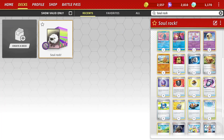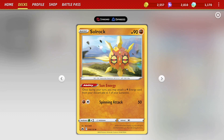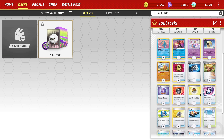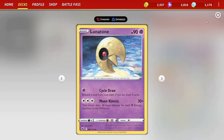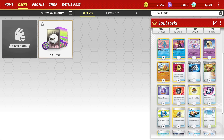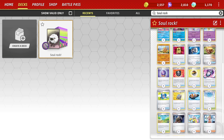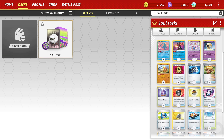What we're going to look to do is accelerate that using Solrock. We're going to be able to attach a Psychic Energy each turn from our discard pile to one of our Lunatones. The goal is to always have a Lunatone in the active, attacking, knocking things down, trading one prize for two when possible, and hitting some pretty big damage numbers — 120, 140 consistently, or higher if we're able to stack up energies.